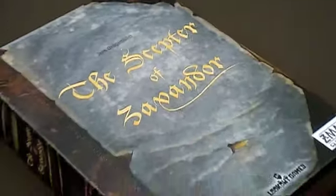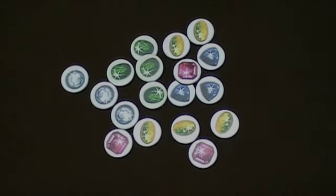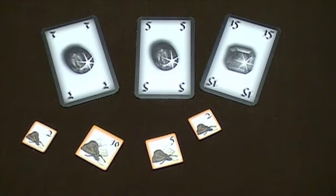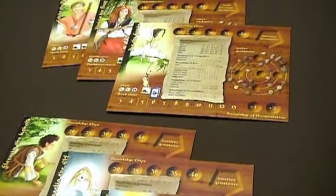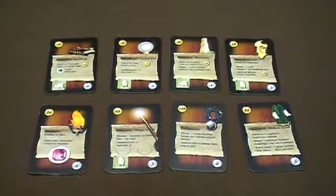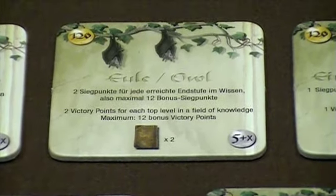The Scepter of Zavandor is a magical game for two to six players. As students of the mystic arts, players activate gems to acquire currency, which is used throughout the game. Each player uses a different character who starts with a distinct extra advantage. Artifacts are used to give benefits and to score points. Sentinels are also available for final scoring bonuses.